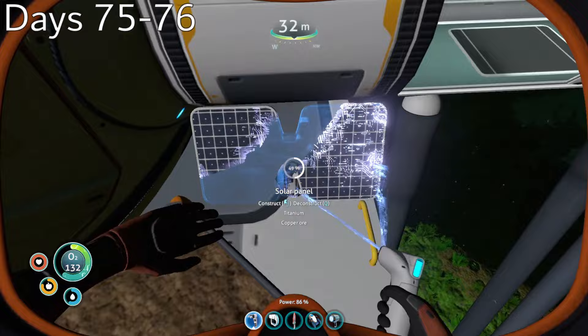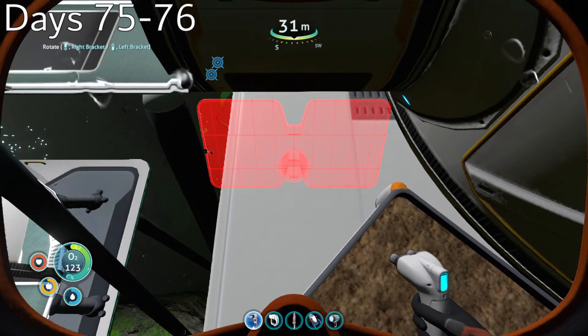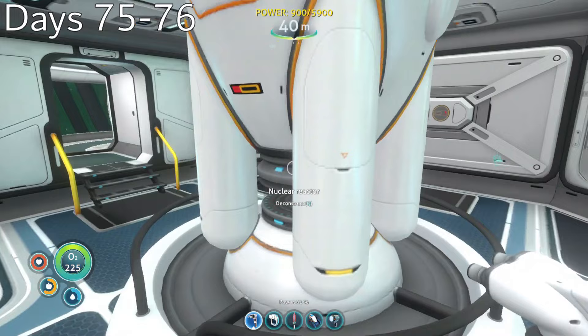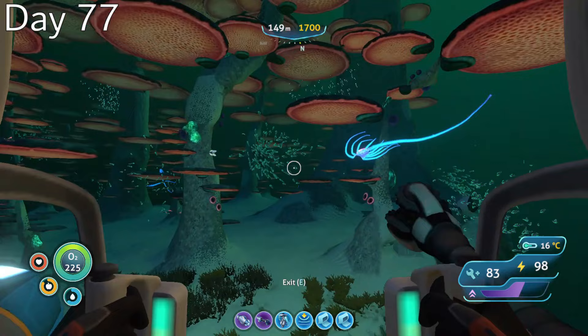Days 75 and 76, with such a large base, I knew that maintaining a reliable power source would not be easy. My first plan was to use nuclear reactors, but having to refill them all the time would become a huge hassle. So I decided to take advantage of the game's energy priority system — a base in Subnautica will always draw power first from the first power source you built, and so on. I constructed 12 solar panels around the outside of my base before installing two nuclear reactors, effectively allowing my base to be solar-powered but with a nuclear backup for times of high energy usage.